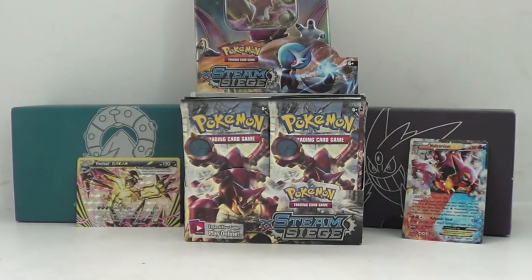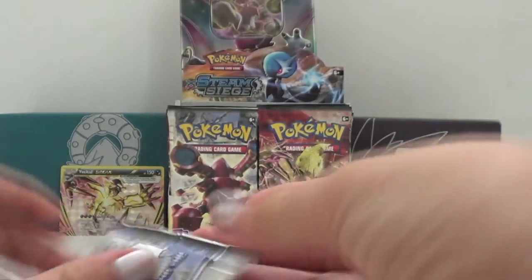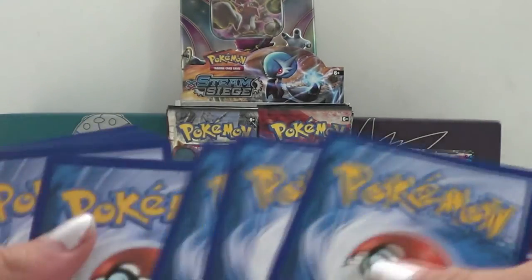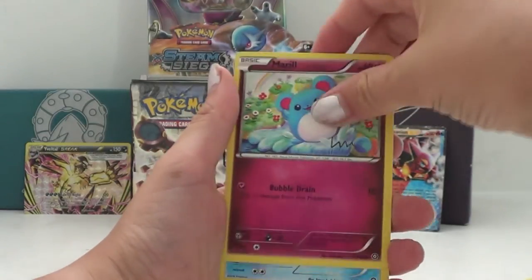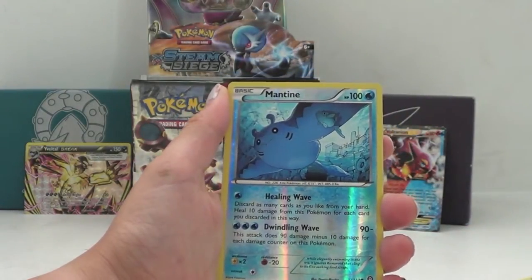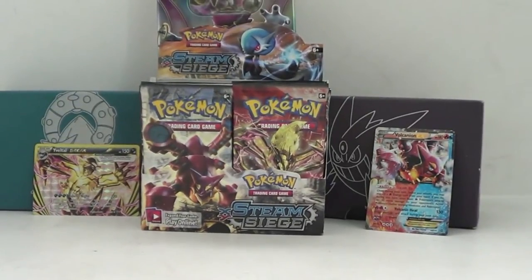Opening the 7th Steam Siege Pokémon Booster Pack, and as you can see there's another tin — I just did an opening in between, so go watch that; I'll put the link in the description. Starting with the pack: Drifloon, Fletchinder, Togekiss, Drifloon, Marill, Shellos, Mantine, Clank, Hollow Mantine, another Mantine, and a rare card. Still haven't gotten anything other than the Velto Break and the Volcanion EX — hopefully we get something soon.